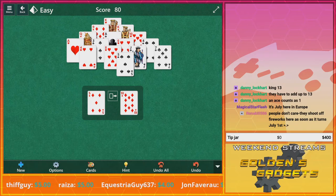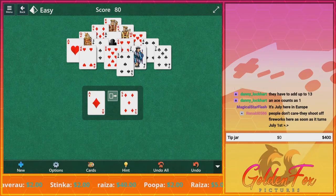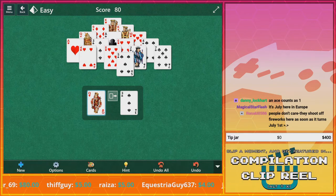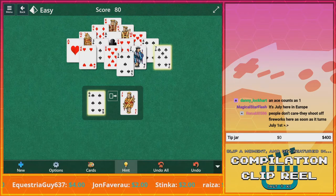Okay, so seven, eight — damn, my total is 13. Queens are a 12. Yeah. If there was an ace around I would have gotten rid of it. Six and seven make 13.